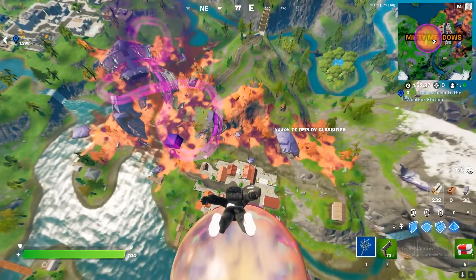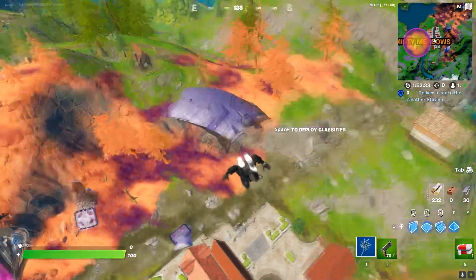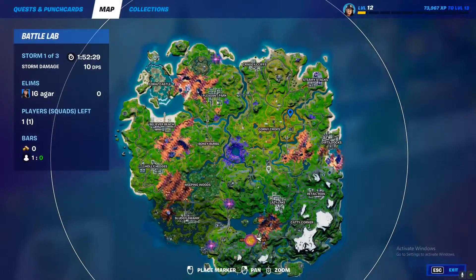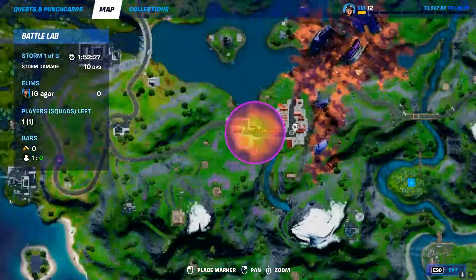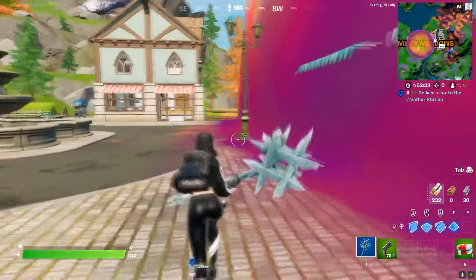What's up guys, it's me IJ. In this video I'm gonna show you how to do this challenge. The challenge is you need to search an ice machine. Land in Misty Meadows — there's the location. I'll show you guys the exact location.